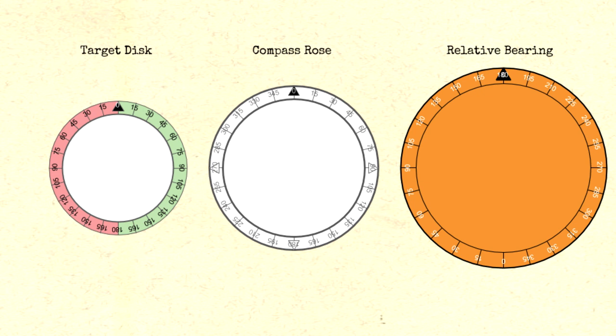The attack disc is basically an angle solver. When you know your true course, the bearing of the target ship, and the course of the target ship, you can use the attack disc to solve for the angle on bow of the target ship. Likewise, if you know the angle on bow and your own course and the target bearing, you can solve to find the target's course. In this example, what I mainly use it for is to find the angle on bow of the target ship.